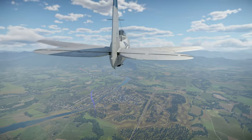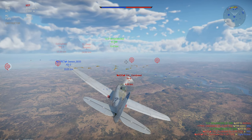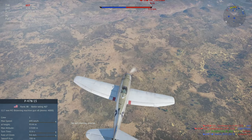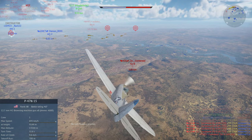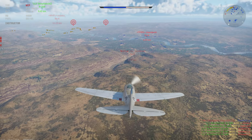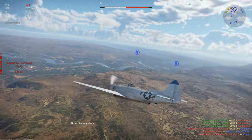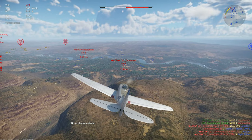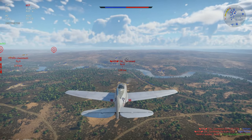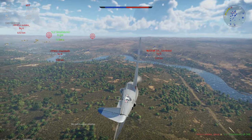Here we are fully stock with the P47 N-15, and right away I can tell you it's a little sluggish. I think that's partially because of those fuel tanks in the wing — minimum fuel on this is around 34 minutes whereas the P47 D-28 is about 19 minutes, so this weighs a good amount more. You do get more ammunition with this, which is pretty nice, but it is a bit sluggish fully stock, which is kind of expected.